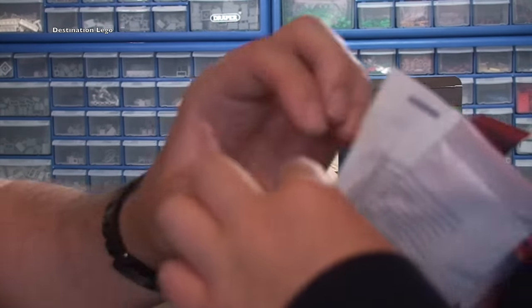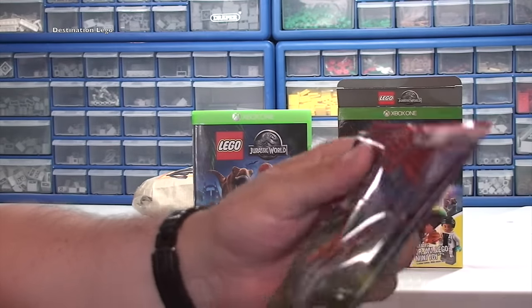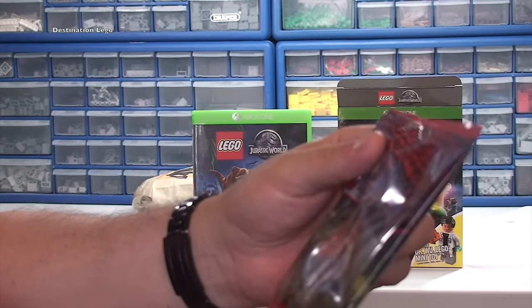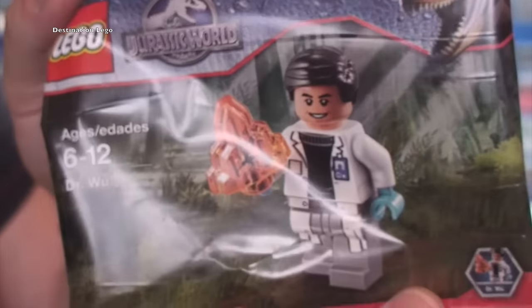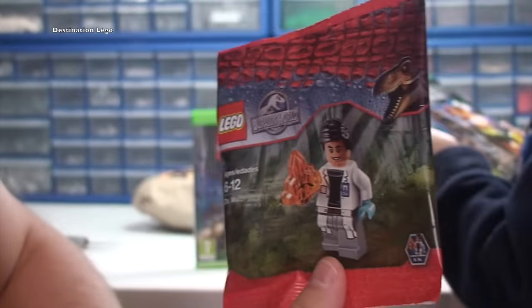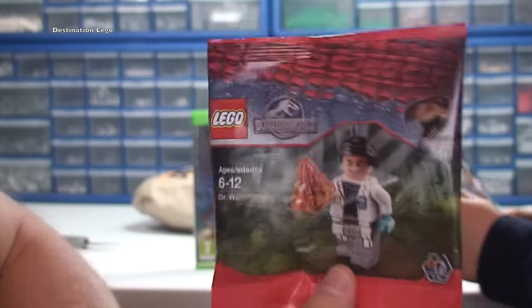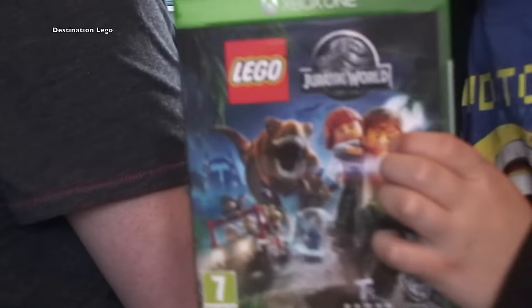It just doesn't seem that good quality, does it? It looks like one of them little minifig packages — the collectable minifigures. I know what you mean with that bit on the back. Oh look, he's got a fly in that! Oh yeah, well spotted — he has got a fly in it. But there's the minifigure. I would like to say I'll be reviewing this, but as I'm a Polly Bag collector, this is as close as you're going to get to it on my channel, because it will be staying in its Polly Bag and going into my collection. But yeah, quite a cool little looking minifigure.